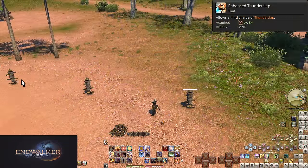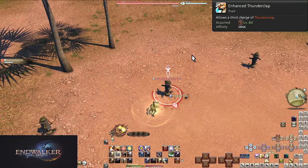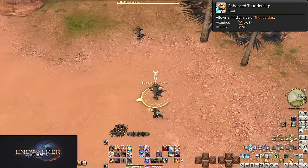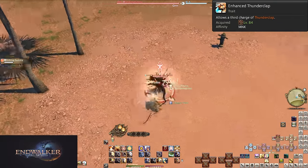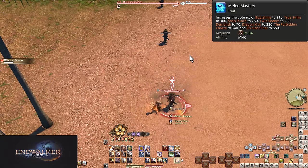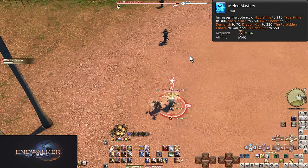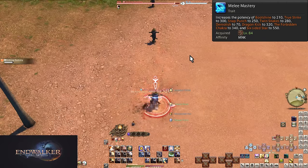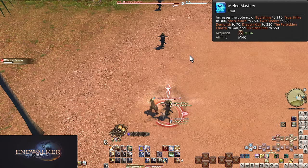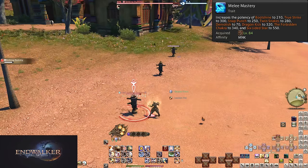Level 84: Enhanced Thunderclap — Thunderclap now has up to three charges maximum. This is extremely nice for any big downtime, and you can use it on both party members and enemies — it also makes Six-Sided Star a little less useful now. Level 84: Melee Mastery — a bunch of potency boosts. Boot Shine is now 210 base potency (310 under Leaden Fist), True Strike 300 potency, Snap Punch 250, Twin Snakes 280, Dragon Kick 320, Forbidden Chakra 340, and Six-Sided Star 550. A lot of boosts, but nothing changes in how you play.